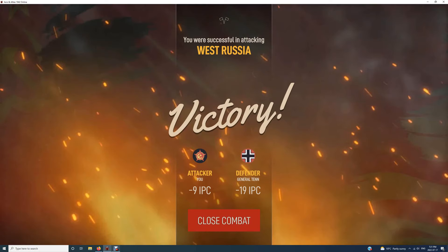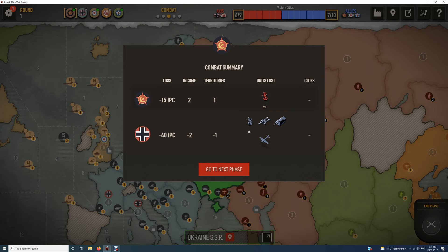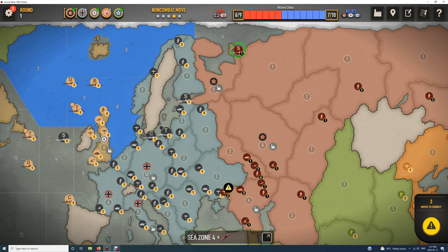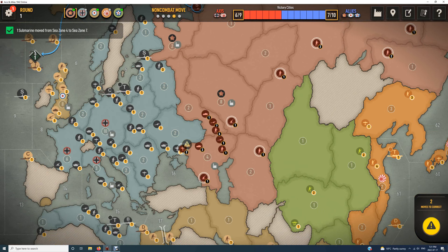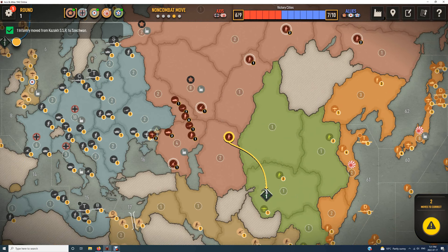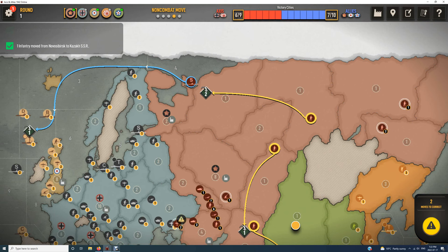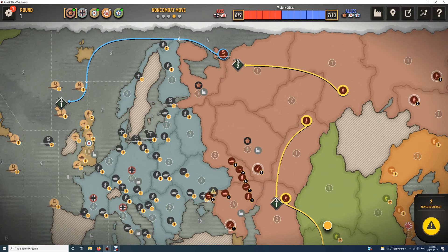This is the key thing to look at: minus 15 on our side, minus 40 for Germany. Germany can't sustain this. Non-combat move — we'll put our submarine there with some support. This transport will go down here because it's a tempting IPC target for the Japanese, but this makes it a lot harder. These two will go for the counterpunch — we still have three tanks here, plus two infantry and a whole lot of infantry sitting in West Russia.